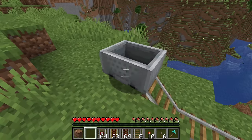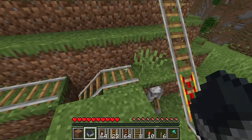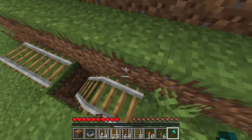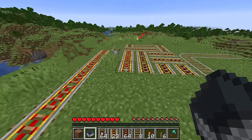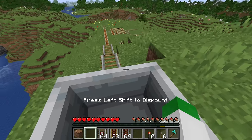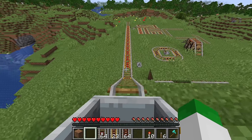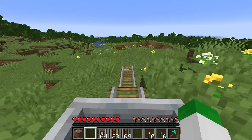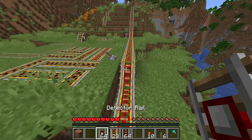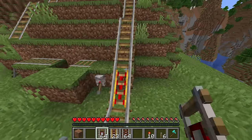Instead of randomly punching minecarts to pick them up, treat them like a mob — use an axe for more damage to break them faster, the same as it would work with a boat. An important thing to keep in mind is that powered rails can only speed up minecarts to a certain level; they can't exponentially power minecarts to go faster and faster. Once a minecart reaches maximum speed, it just stays there. The best way to lay out powered rails to avoid wasting them will be covered a bit later.